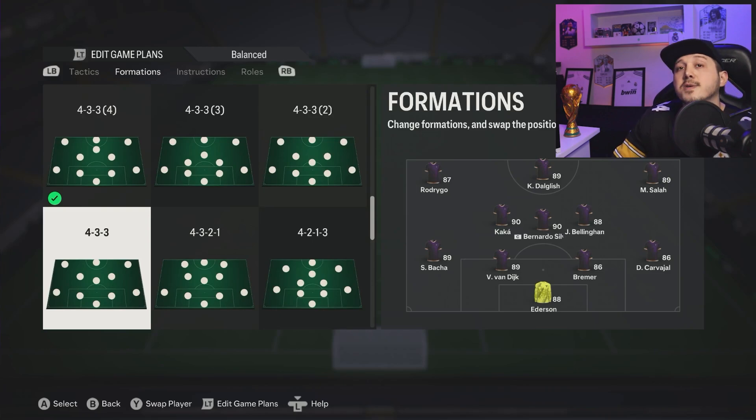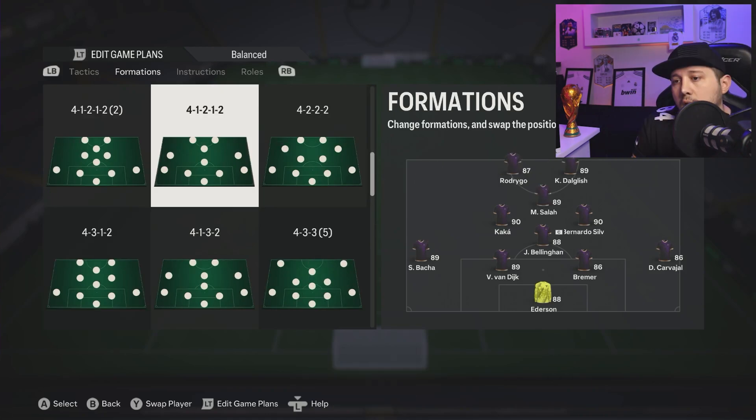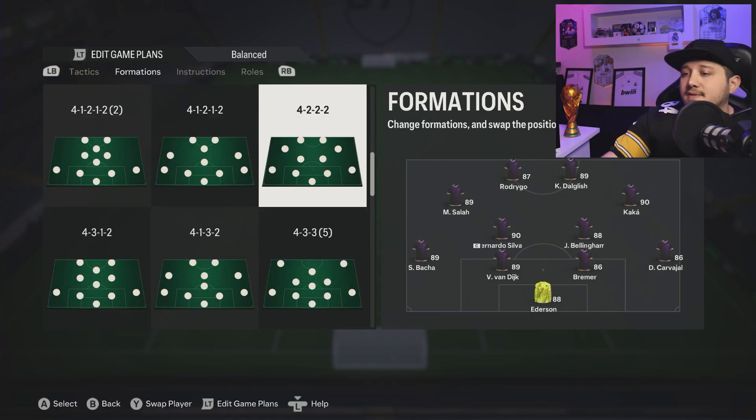Next we've got four-three-three. It's kind of alright, especially in new gen where you have to do cutbacks to score. In old gen you can use your central players to score more easily since there's less AI defending help. Four-three-three is always a formation you see in FIFA, even if it's not always meta. The way to counter four-three-three is four-two-three-one — it's fantastic against it.